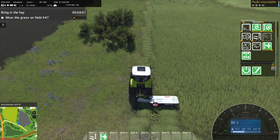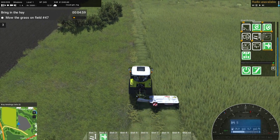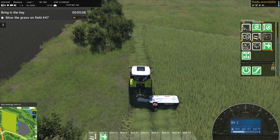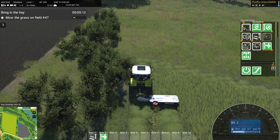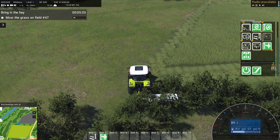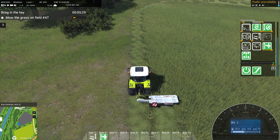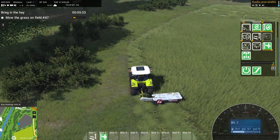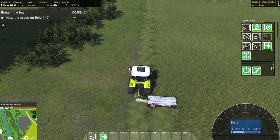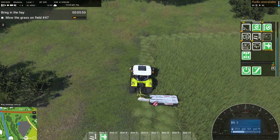I do like the way the tractors and stuff handle - that's definitely a bonus, and probably one thing that Cattle and Crops has done a little bit better than FS19 to be honest. They just feel a lot more responsive and better to drive. I do like the whole idea of jumping in and actually starting the tractor from the inside - like My Summer Car. That's quite unique. Going through the gears - having the gears is another thing I like. I know there are mods for FS19 which give you tractor gears, but I'd like to see it in the base game.